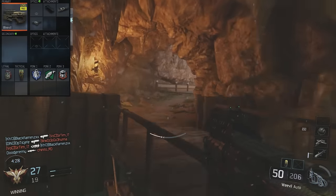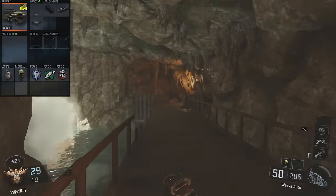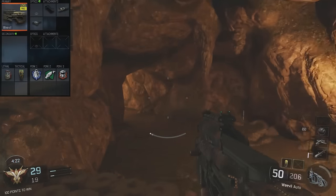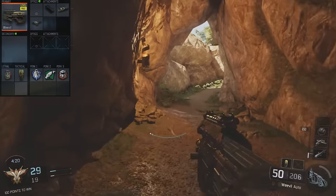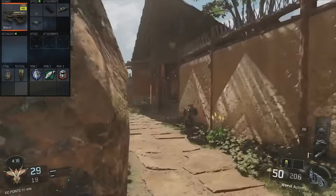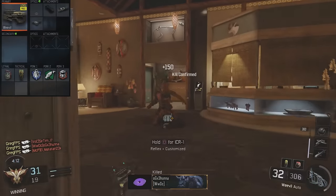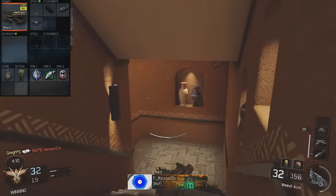The first attachment on the Weevil that I recommend is grip, for reduced recoil when aiming down the sights. Next is long barrel for increased range. So with reduced recoil and farther range, it's going to be a lot more effective, especially on Nuketown. The last attachment I recommend is rapid fire for increased rate of fire.